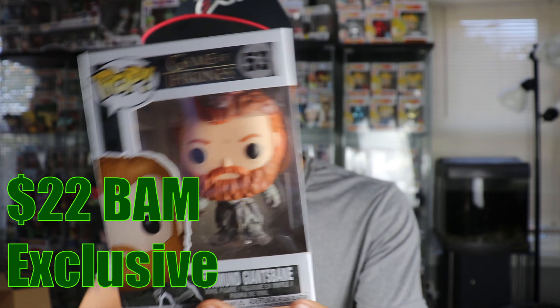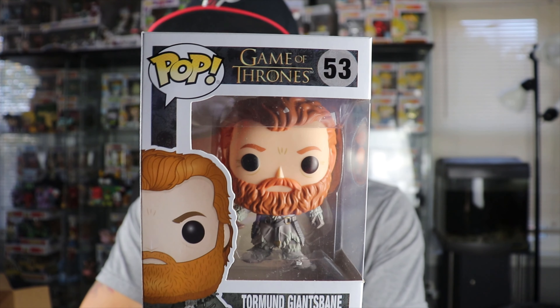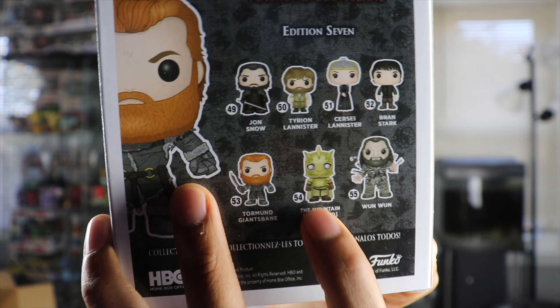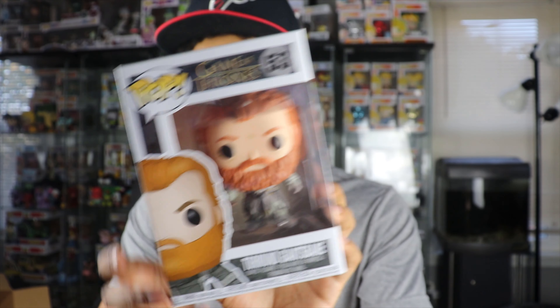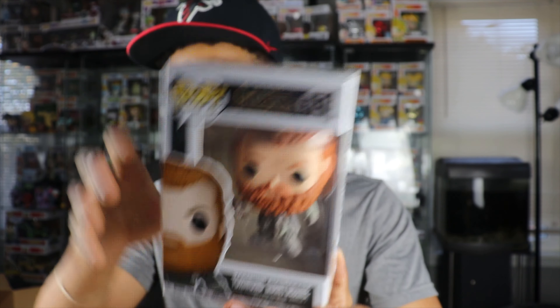So number three is Tormund. I'm getting a lot of these Game of Thrones pops through these mystery boxes, which is really nice. This is from Edition 7, so it's from 2018 — a newer pop. This was a common; I don't think this one's highly valuable, but Tormund is just one of the best characters from Game of Thrones. He's probably the funniest character on the show, so check it out if you haven't. He's not one I already had, so slowly but surely getting a whole lot of these Game of Thrones pops. Still want to get that Mountain — I think that was a Comic-Con exclusive. If anybody out there has one, definitely interested in trading for that.